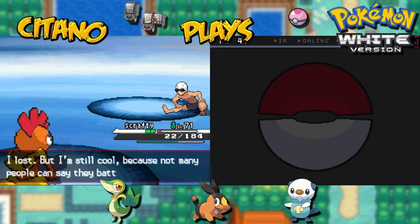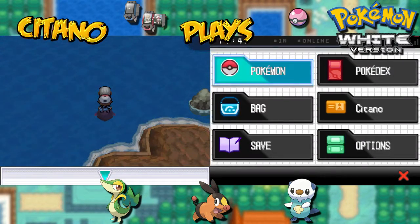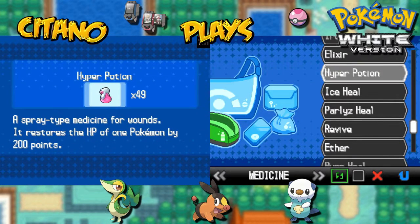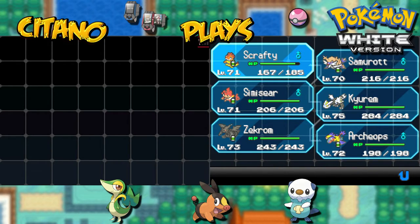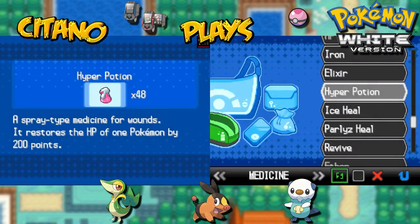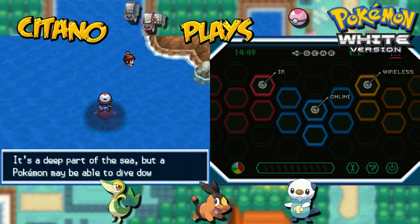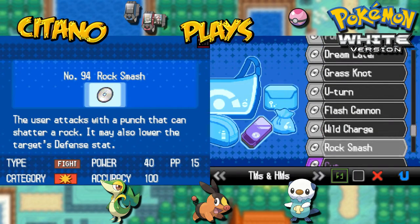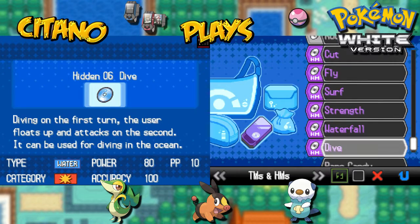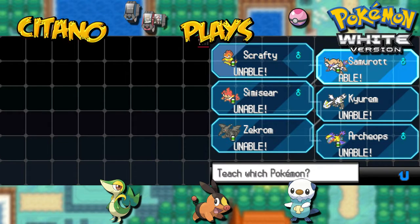I lost — but I'm still cool, because not a lot of people can say they battle while swimming. Maybe we shouldn't swim and play Pokemon at the same time — I think it's gonna be a bad result. Let's get Scrafty healed up — poor guy, he's been taking a beating. Now we need to use HM06, which we got last time — Dive. That will be taught to Samurott.